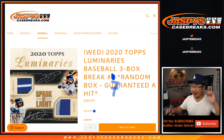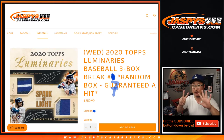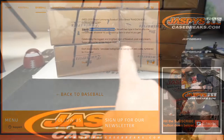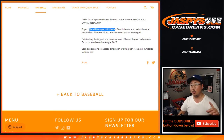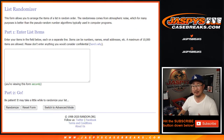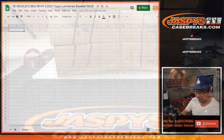Hi everyone, Joe for Jaspi's CaseBreaks.com coming at you with 2020 Topps Luminaries Baseball 3-box random box break number 7. It's basically a random hit break. We're going to open up the 3 boxes — we've got 2 left from that case. We'll show you the hits, type them in the order they were pulled, randomize your names, randomize the hits, put you together, and see what you end up getting. Good luck.